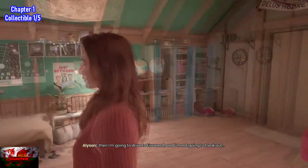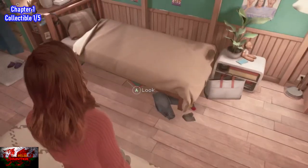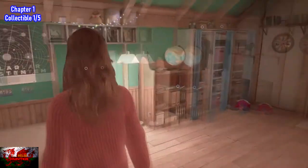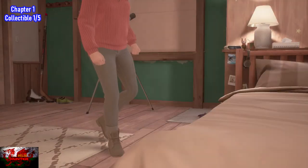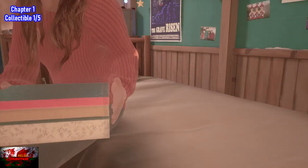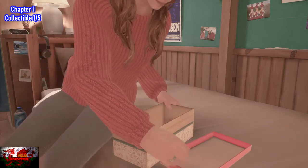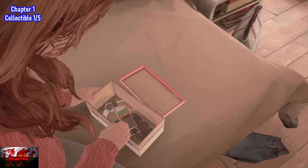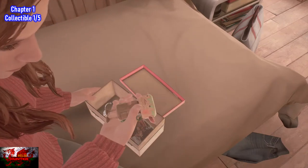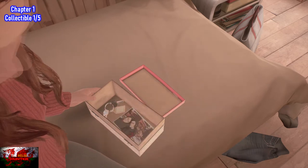We start off basically right at the very beginning of the game after the very first cutscene. You will start off as Allison and to progress the story, we need to have a look under the bed and there will be this box. This first collectible ties in with Tyler's and is basically unmissable — you have to collect it to crack on with the story anyway.